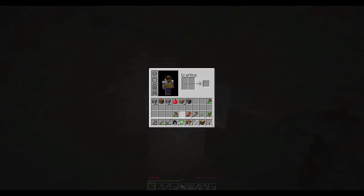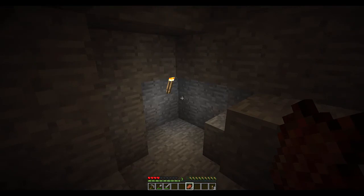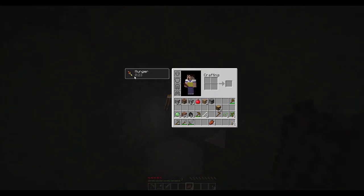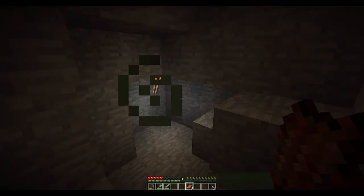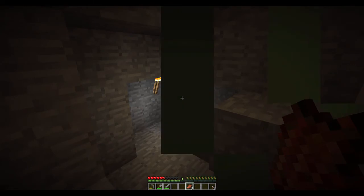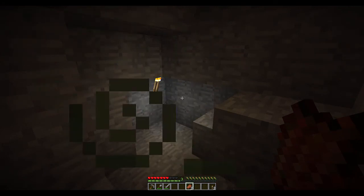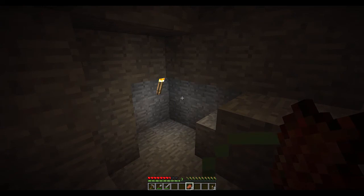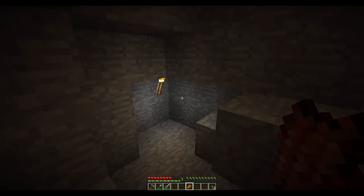Let's look at what we've got: coal, slime balls, dirt, bones, wood, and rotten flesh from zombies. You can eat rotten flesh, but it's generally not a good idea — you'll get a hunger debuff, shown by the green effect on your bar. While you do gain hunger back from eating it, you'll lose hunger rapidly over that same time period. It's okay in a pinch if you just need health regeneration, but know you'll be hungry again afterwards.